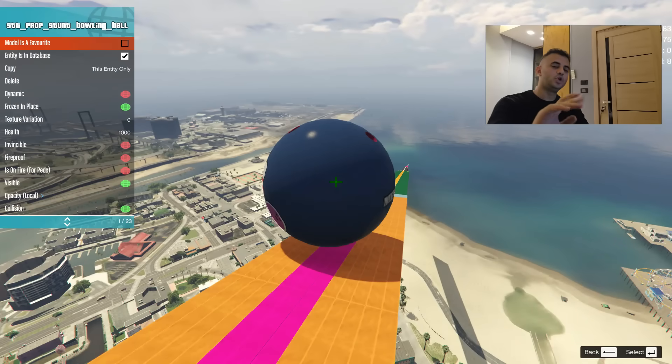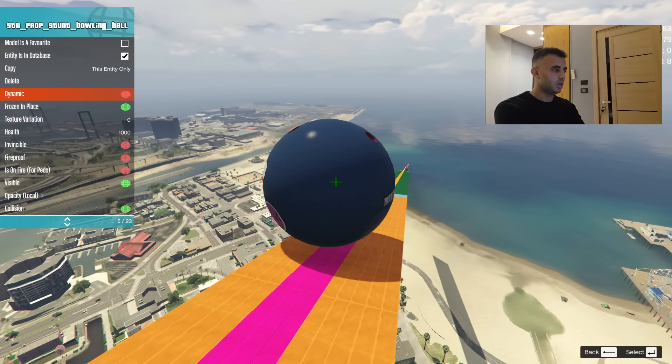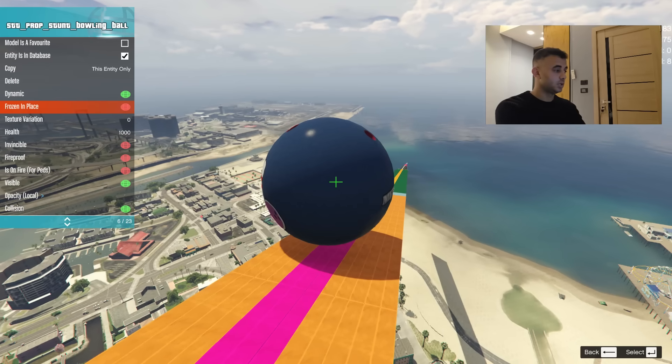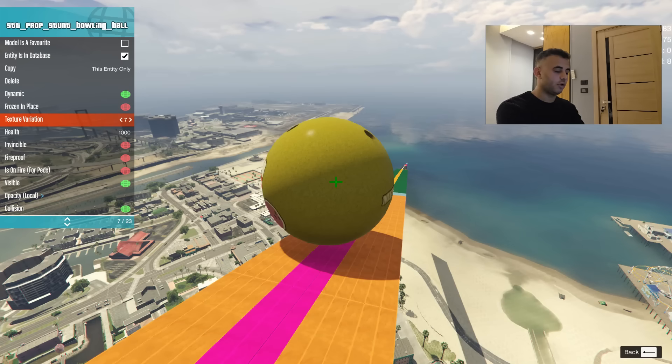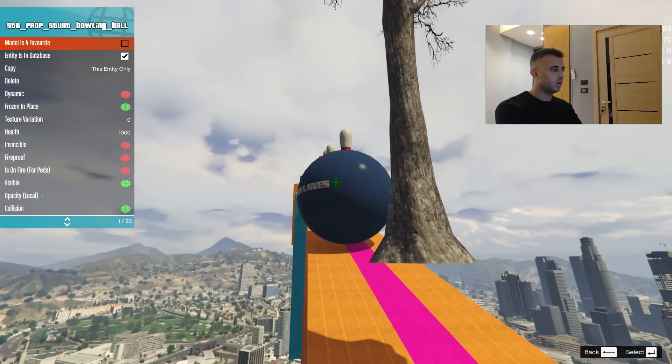Use your right mouse button and go to Dynamic — it's supposed to be dynamic. For color, go to Texture Variation, hover over it, and use the left and right arrows to cycle through colors. Now you can change to whatever color you want and it's dynamic.